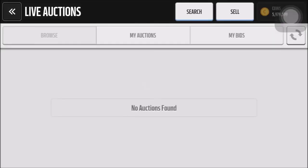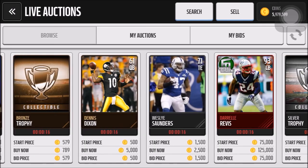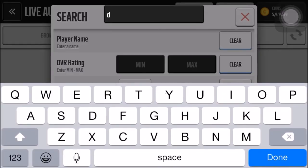They released a new Deion Sanders and Demarcus Ware into packs. I'm hoping that I can pull the rookie legends of either of those because I know the Deion one is going for a pretty penny and so is that Demarcus Ware. I'm just going to search it up and show you guys his stats right now.